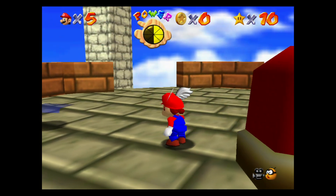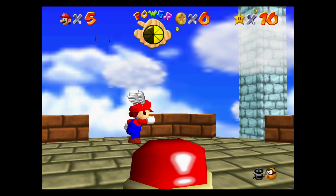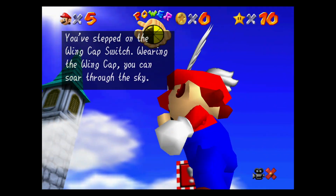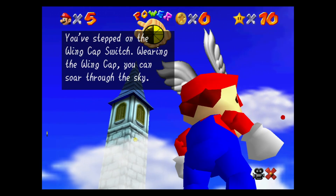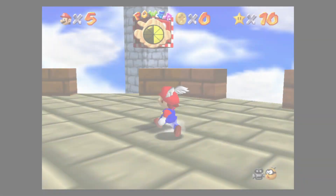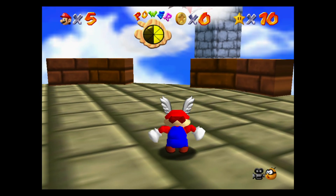To unlock all of the wing caps in the red blocks, you just need to trigger the switch in the centre. And as soon as you do that, all of the red blocks throughout all of the worlds that you've either explored or you're yet to explore will give you wing caps, as you can see here.